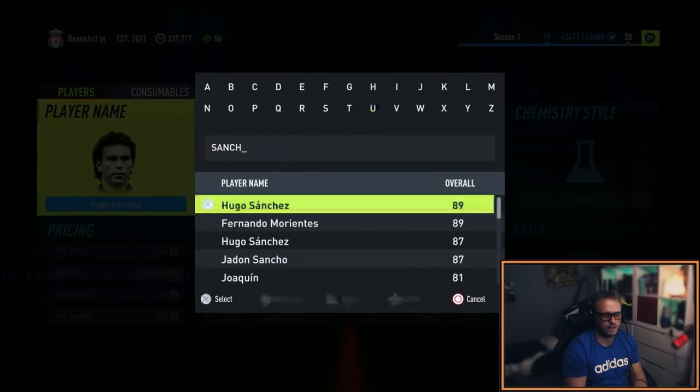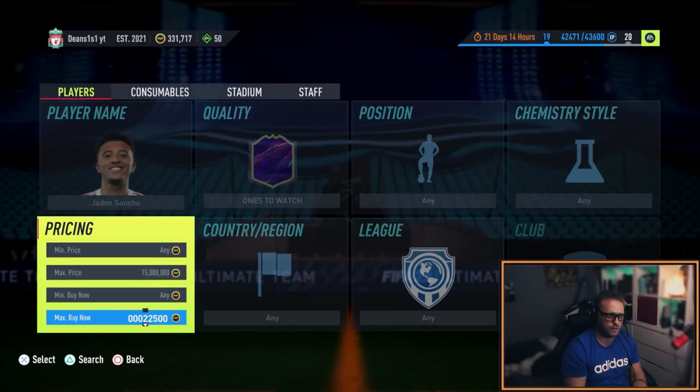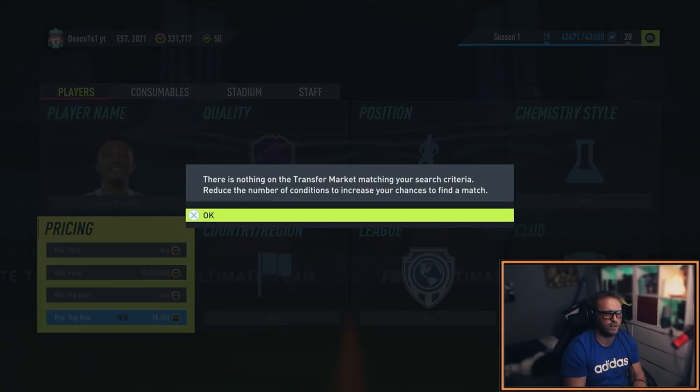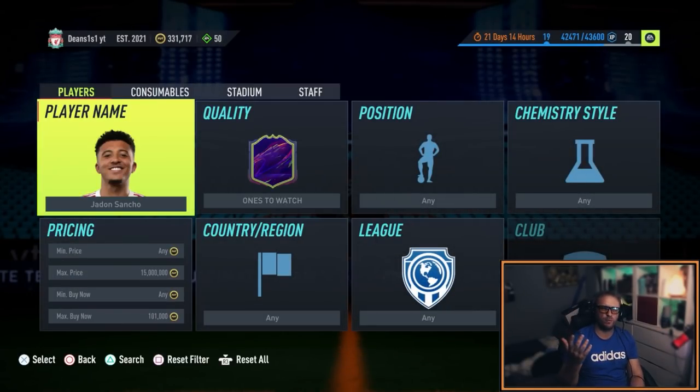Let's go to his ones to watch and go up to 100k. We're looking at 96k, 98k, 101k — already gone up. I got him at 93k and 91k. So I'm already making profit and that was at the five o'clock sell-off. That's huge.